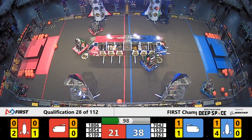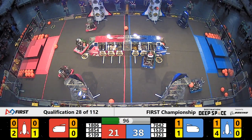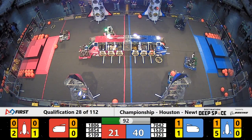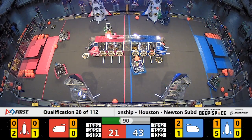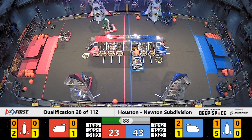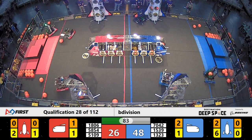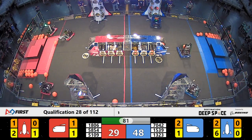38-21 is your score. Madtown up high with another hatch panel in that blue alliance rocket ship. And their partners working on the cargo ship, scoring 15-39 there. That's Clover Robotics and their partners, Poly Robotics, scoring a cargo as well on the cargo ship.